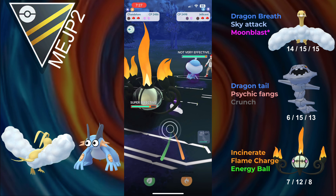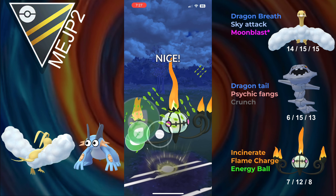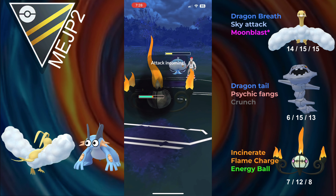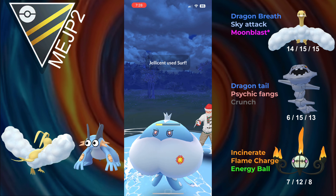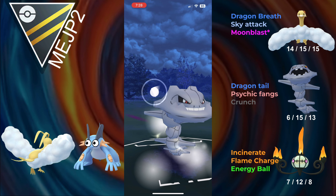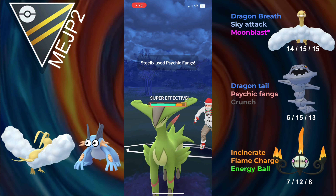They bring in a Jellicent, and this is where I'd prefer to have Shadow Ball, because Shadow Ball gets the same type attack bonus, but Energy Ball is fine. We go for the Energy Ball — it does a lot of damage. They're going to go for a move. I decide Steelix can hopefully take this game, because Steelix is strong, but in the back they have Virizion. This isn't looking good, but with Psychic Fangs, Steelix can put in work.